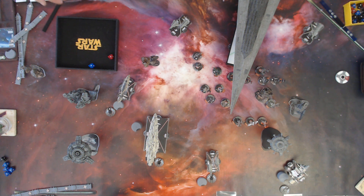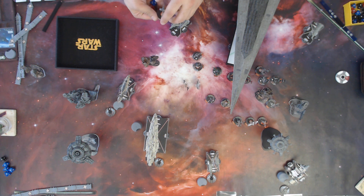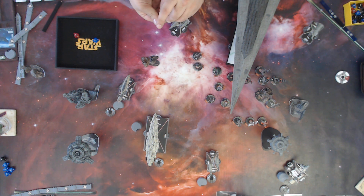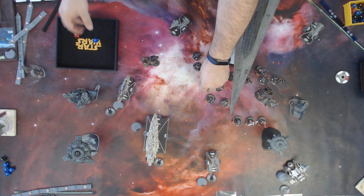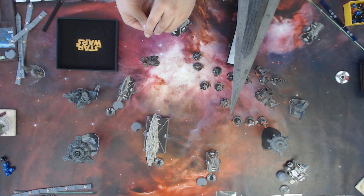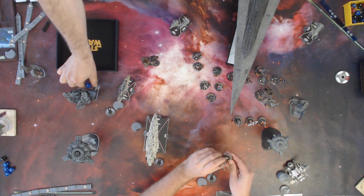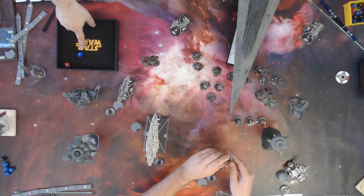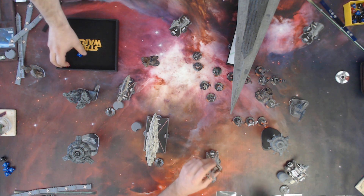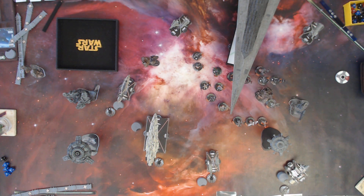Jan gets two — I'll brace that down to one. The other Y-Wing gets two — use her power, brace it down to one. The B-Wing gets one. And then Nora — I can target one of your braces, so you'll use the other one and she's down to one. Holy crap — three attacks from one ship!